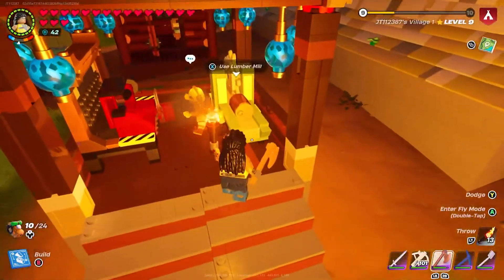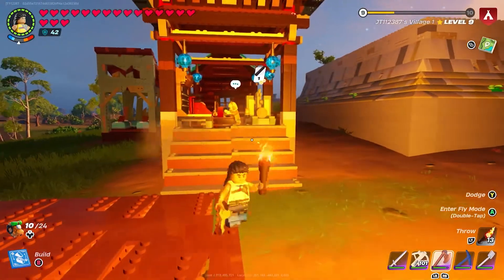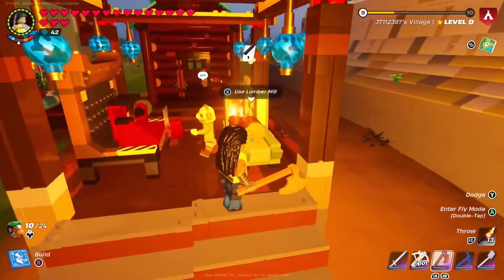So once you've done that, you go over to your lumber mill, you go down one, you click on your wooden rod, and it is as simple as just putting them in there. The process takes a couple of seconds and you can just leave it like that. If I want to come back when there's 10, I could just go ahead and put all of them in.